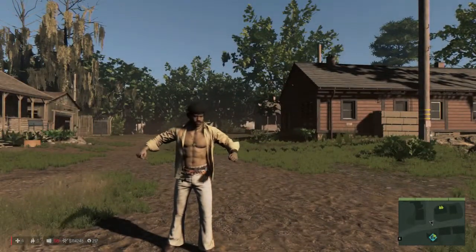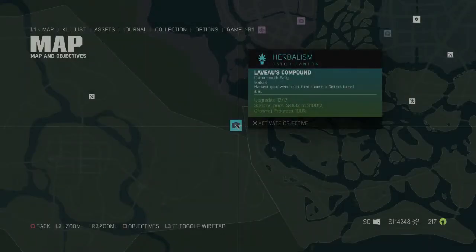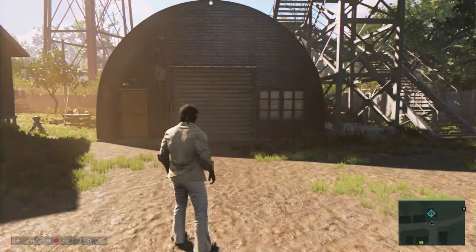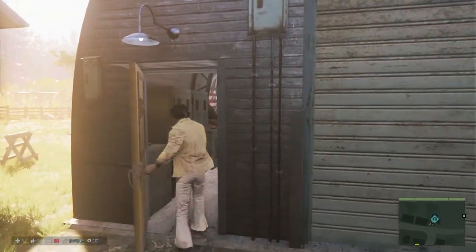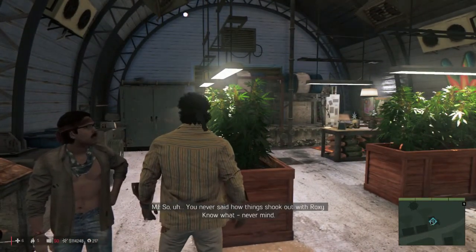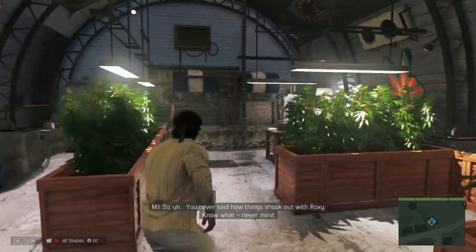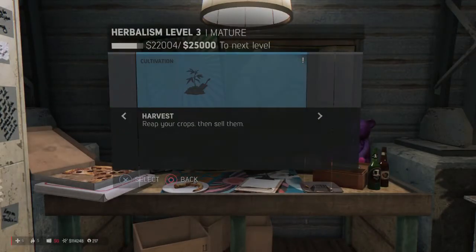Alright, let's kick this. Last time we left off we were growing Cottonmouth Sally. Now guys, here's a cool little trick — if you wait until the crop gets to about 50 percent, it'll be in the young stage. Hit it with a fertilizer and boom, instant progress. You're right there ready to harvest. So there you go, a little trick of the trade.